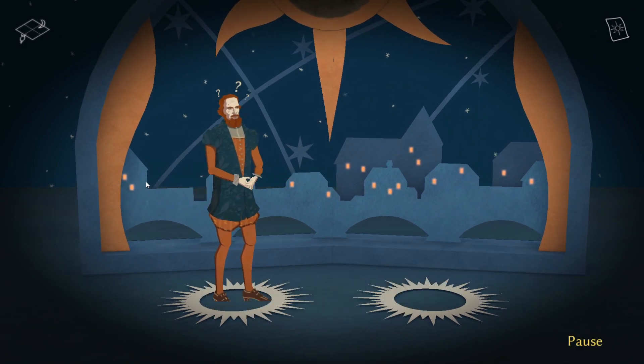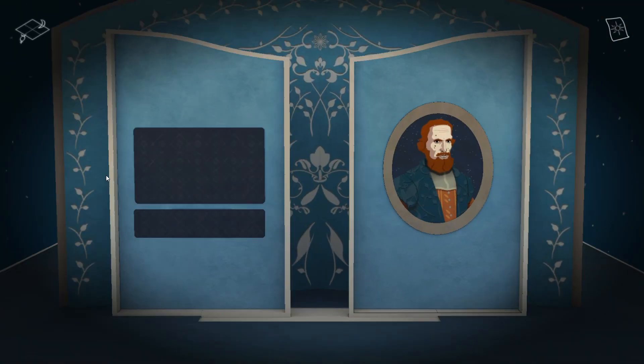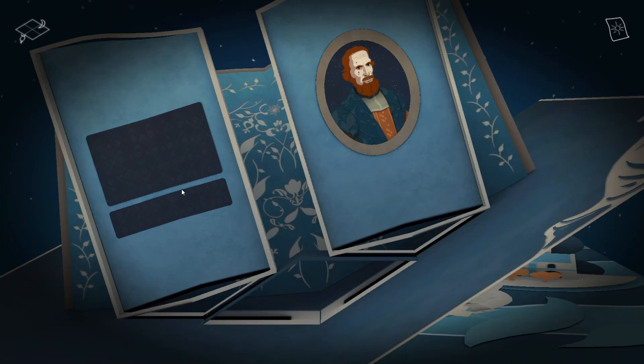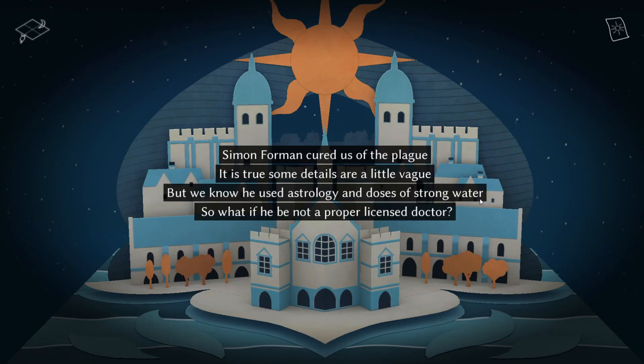Now, Astrologaster is the game of everyone's dreams. It's an easy 1000. It takes no skill, it's under an hour, and it's on Xbox Game Pass. The only negative is that it's only on Xbox Game Pass for PC, so you'll need a computer to play this game.